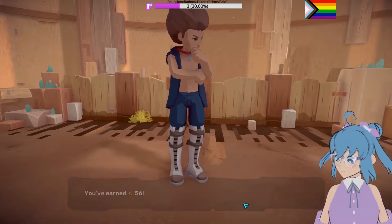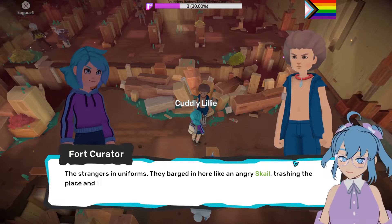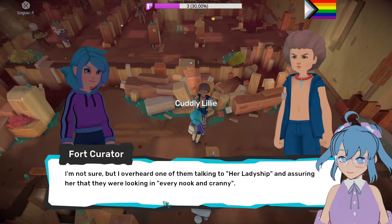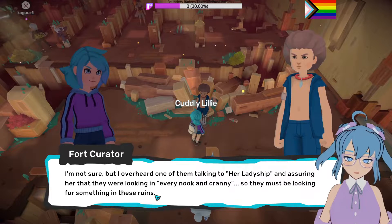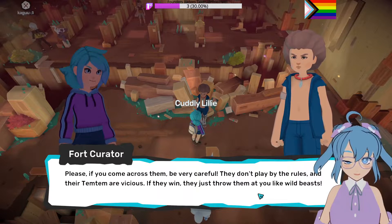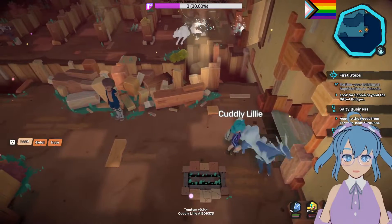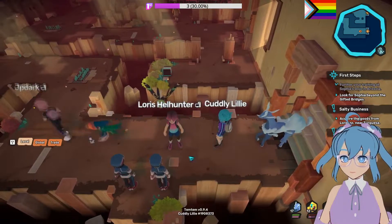Alright, good. That was a fight. I'll defend myself. Oh, you won't? You're not one of them? Who's them? The strangers in uniforms — they barged in here like an angry swarm. Trashing the place, kicking everyone aside. What are they looking for? Not sure, but I overheard one of them talking to her ladyship, assuring her they were looking in every nook and cranny. So they must be looking for something in these ruins. Please, if you come across them, be very careful — they don't play by the rules and their Temtem are vicious. We're gonna see our villains — they have a uniform, it looks like.